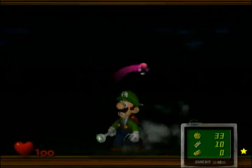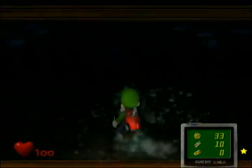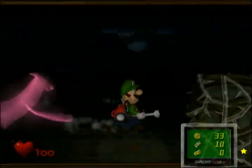Now this is a poison mushroom. They are not good things — you don't want them. They will shrink you and make you unable to use your Poltergeist. They'll often pop out during boss fights.